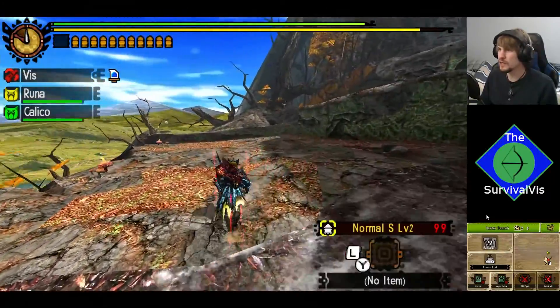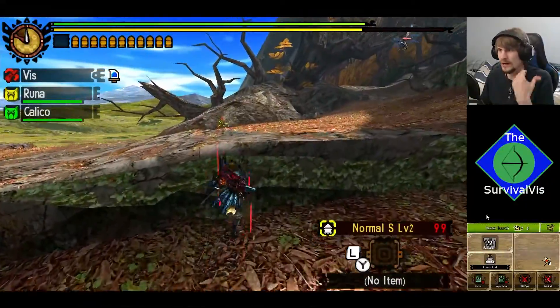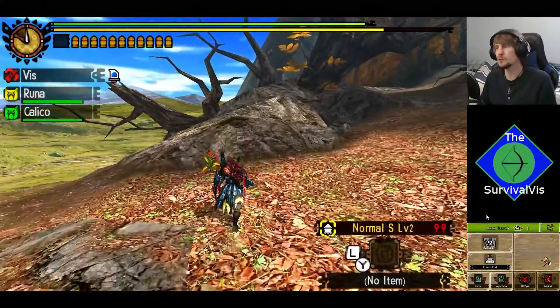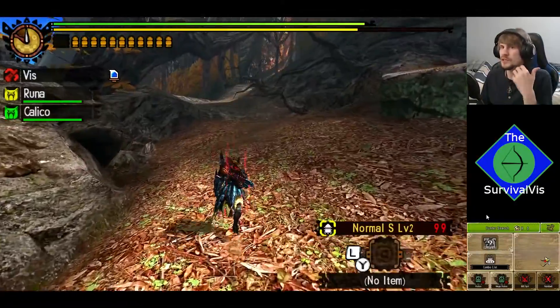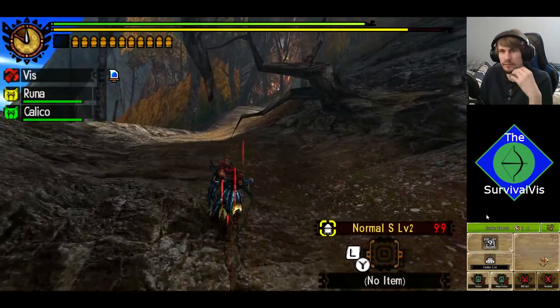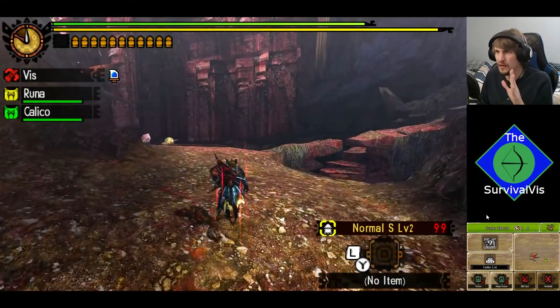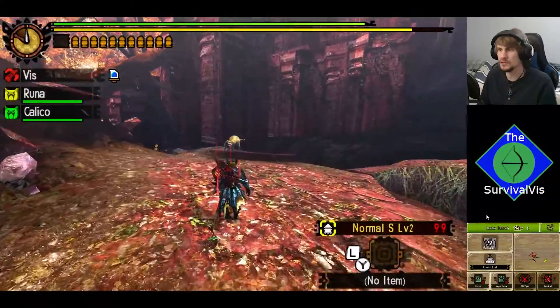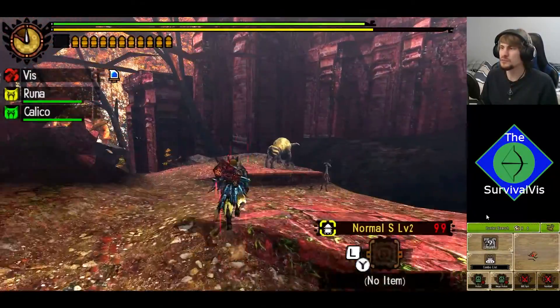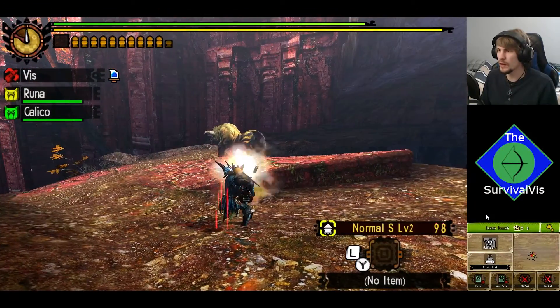The big difference for Dalamadur is there's not really a movement or a cue or anything associated with it, aside from roaring, that has the fireballs coming down on your location. It's oftentimes just at random — they're all concentrating around your area. Kirin, at least you can tell the lightning attacks are sourced from him, and his movements and attack patterns are what kind of caused them to happen.